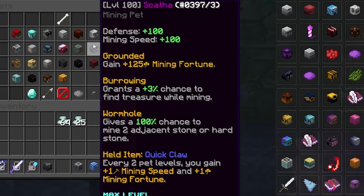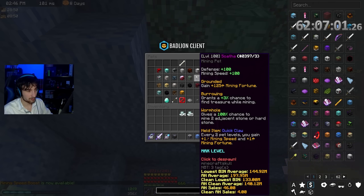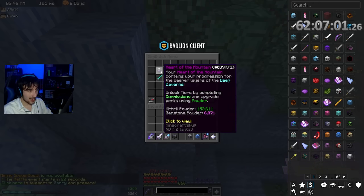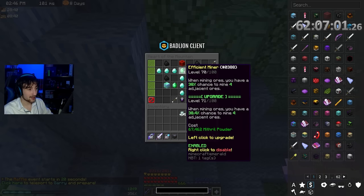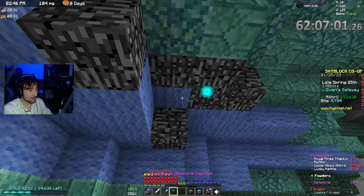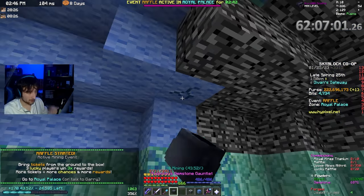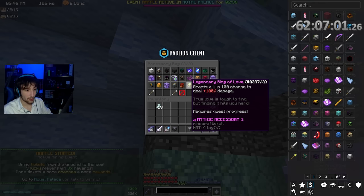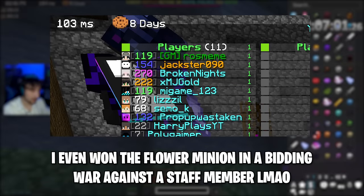We now have the best mining pet in the game for anything other than ruby or similar. I've also maxed out mining fortune and mining speed, Efficient Miner is level 70, and I'm working on getting that to 80. I have about 220 million coins — for some reason I decided to spend 40 of it yesterday doing the Legendary Ring of Love quest.